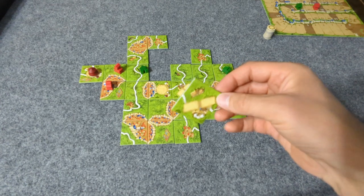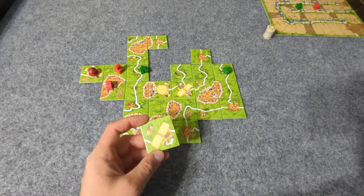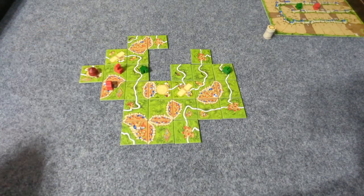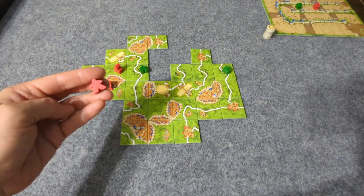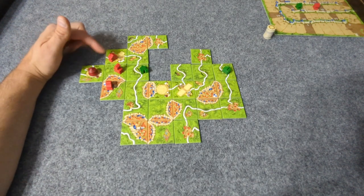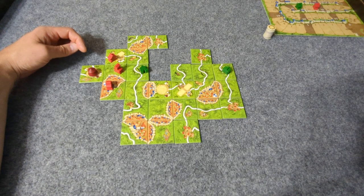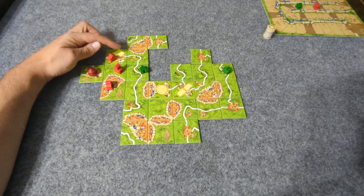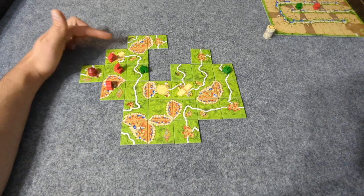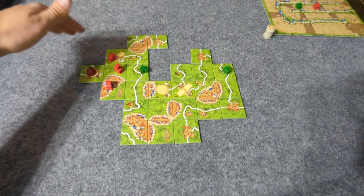Red draws more Acrobat tiles. Red places them near the circus. Since Acrobat meeples count as regular meeples, when the Circus moves they will be getting those bonus points too. You could have one, two, three Acrobats sitting there not yet scored, then the Circus moves and all three of those meeples get the bonus points.